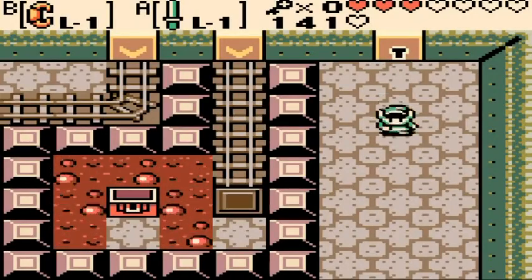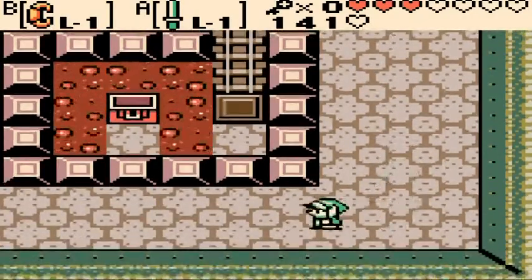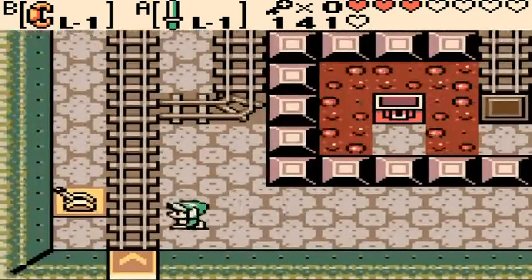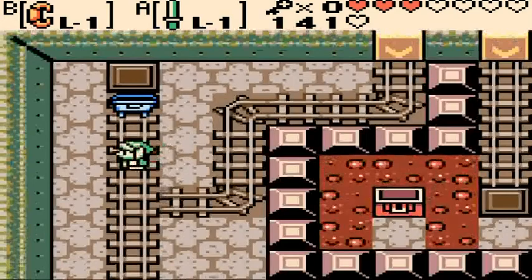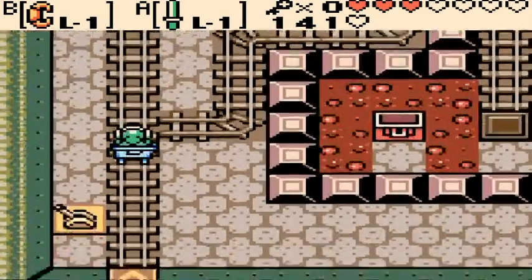We're back with more of The Legend of Zelda: Oracle of Ages, part of Portable Summer of Let's Play Corner. We got to level 4, we started exploring level 4, and now we need to figure out what to do next.